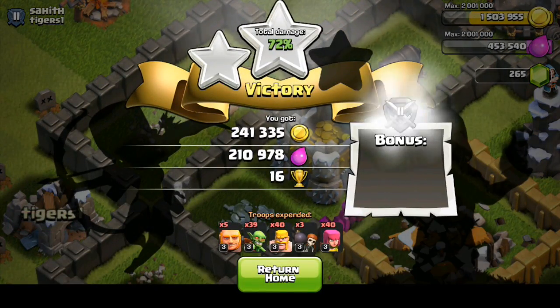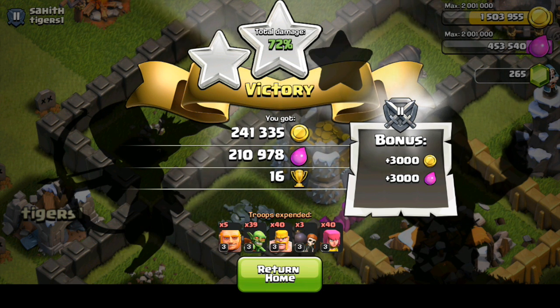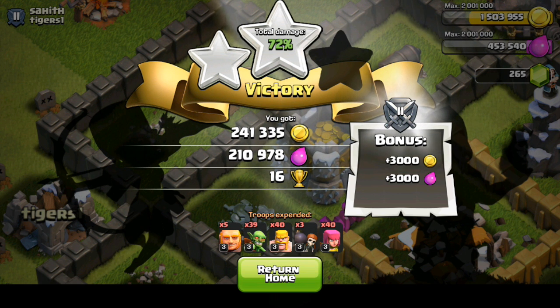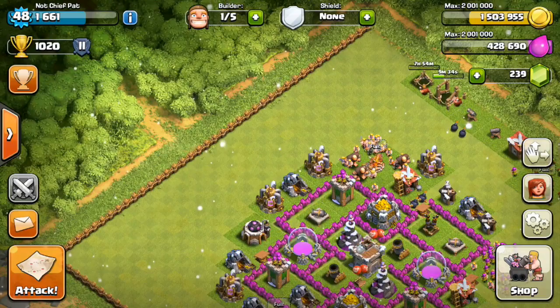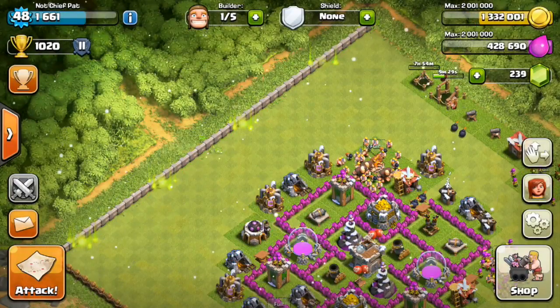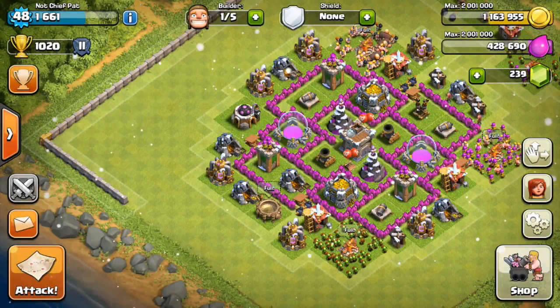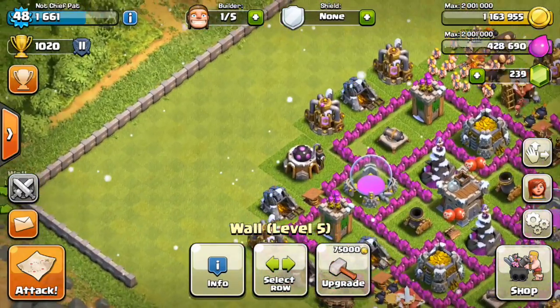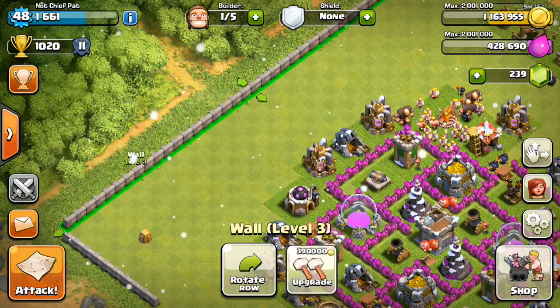We got 240,000 gold and 210,000 elixir from that raid. Looking at our storages we already have 1.5 million gold, so it's a good time to head back, upgrade some walls, and then get back to battle. I have one builder free — I try to keep one available for wall upgrades. I'm going to knock these level 1 walls out quickly, upgrading that row twice and the next row as well.